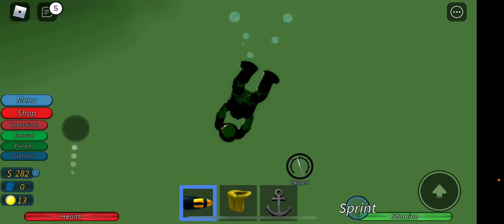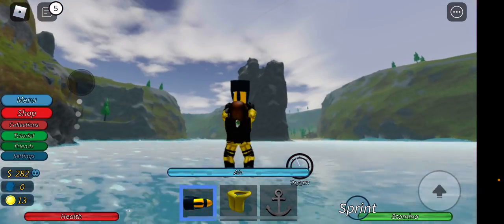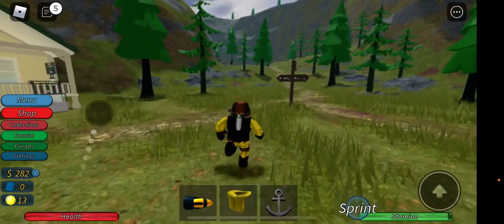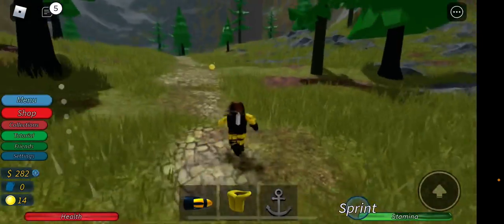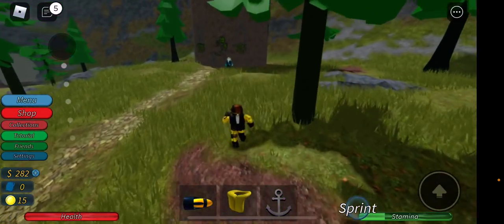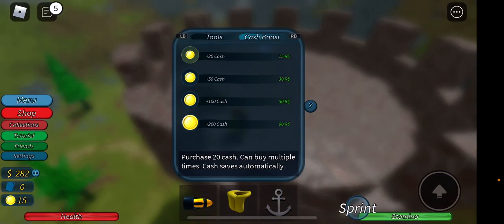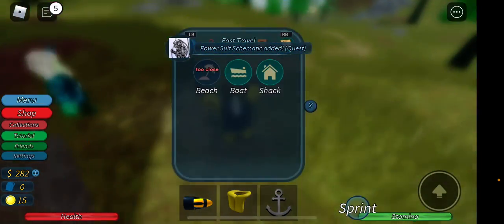Go up to the top. Once you're at the beach, follow this path all the way down to that tower right there. Once you get to the tower, climb up it — ignore this guy — climb up, then come over here and interact with it to teleport to the shack.